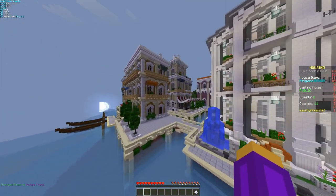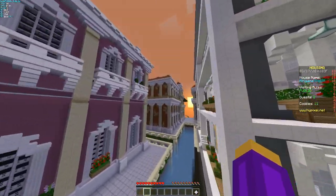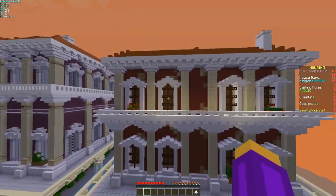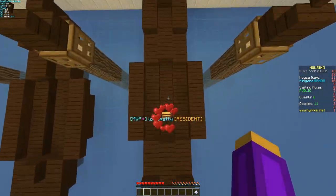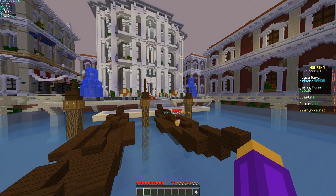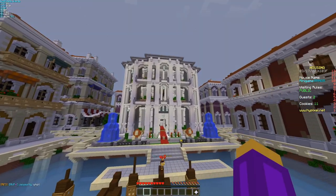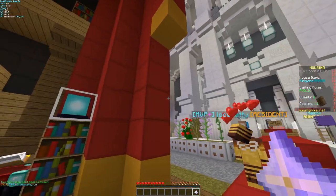Next we have the Venice theme, and this is my new favorite just from first impressions — this is amazing. We've got detailed houses on water, and you start in this canoe or whatever these little boats are that go through the Grand Canal. This looks fantastic; I might actually keep this theme for this house.